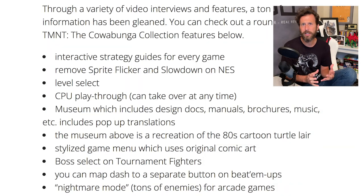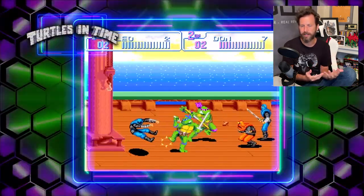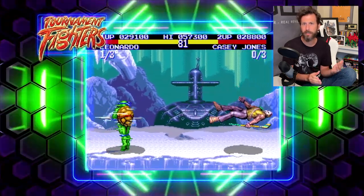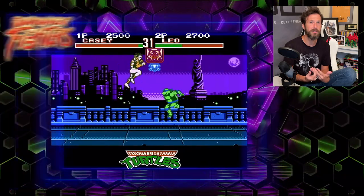They also mentioned a level select. From the videos I watched, the level select didn't really apply to the very first Turtles game — it seemed like they were talking more about the arcade games or arcade-style games when it came to the level select, which is pretty cool. They also mentioned that cheat codes you would normally enter in can simply be selected from the menus, which is a neat feature for the arcade games as well.